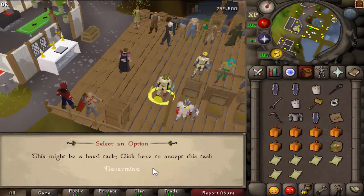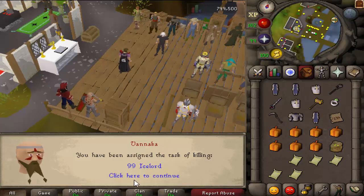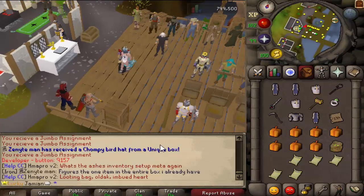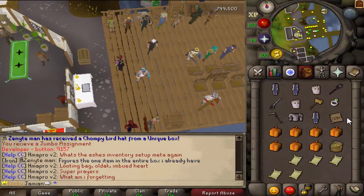There are new monsters on these Jumbo assignments — Ice Lord, for example. Depending on your legacy rank, you can be assigned those monsters. This is the only way to get them as tasks. The reason I never did this before was I didn't want people getting tasks they couldn't do and then being annoyed that content was locked behind a paywall, even though it's really easy to earn in-game.